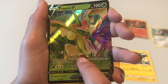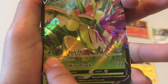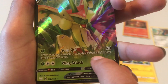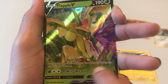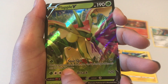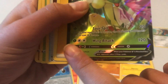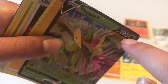190 health — that's good, very cool. Sour Spit: during your opponent's turn, the defending Pokémon's attack costs two more energies. And Wing Attack — oh my, that's a lot — 120 damage. Very cool!